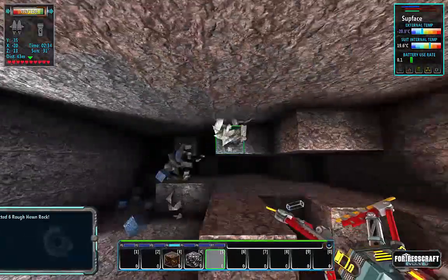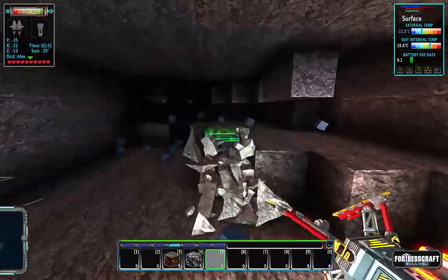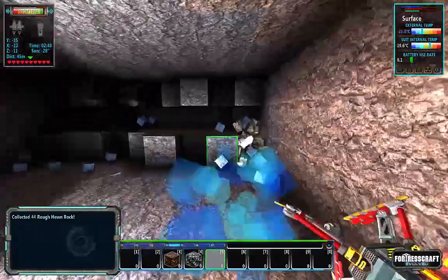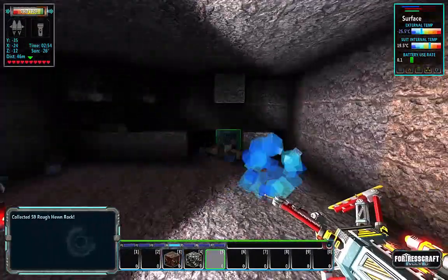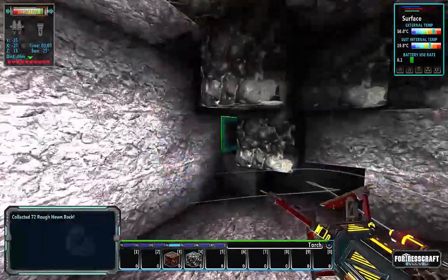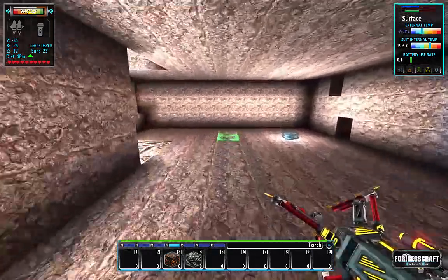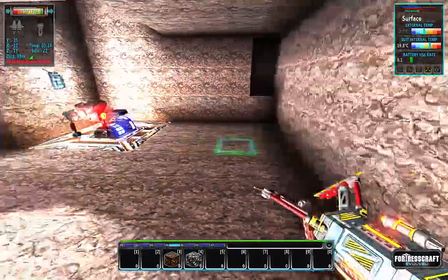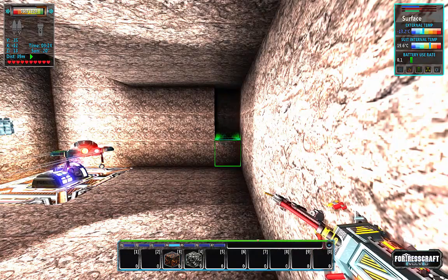There's some coal down here which is good, because if we want pyrothermic generators we're going to want a good coal source — a million coal is a phenomenal coal source. So I need to dig my way now that I've got a decent area carved out. Negative 8 and 11 — I went the wrong direction when I started digging.